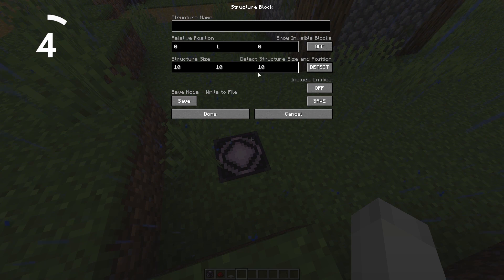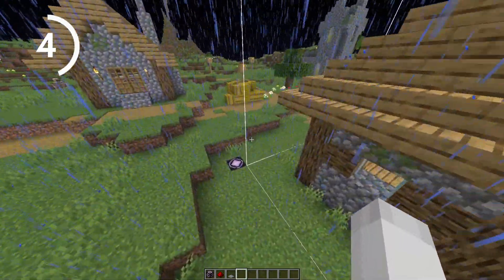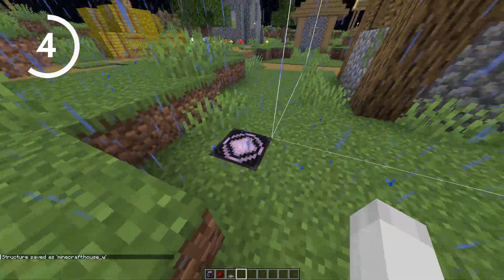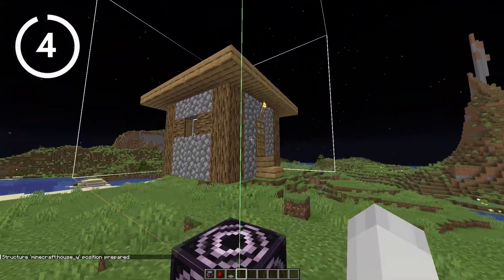Another thing that you probably didn't know is that you can make custom structures with the structure block. You can copy and paste custom made structures to put in your world, or just use WorldEdit — it's much simpler.